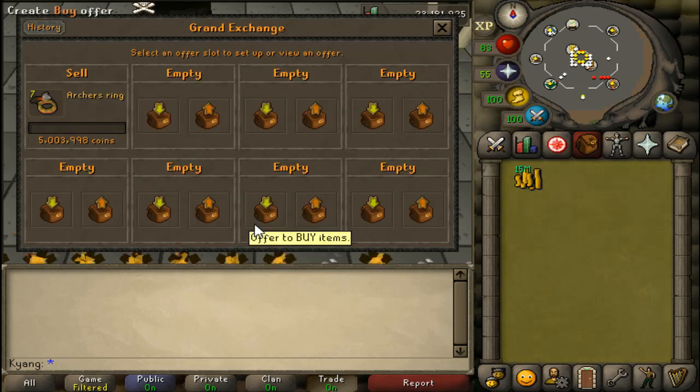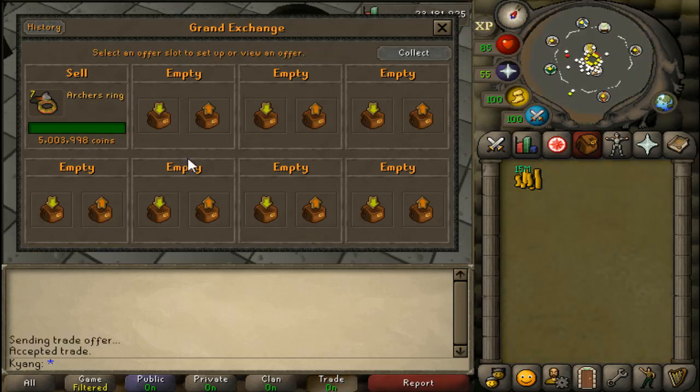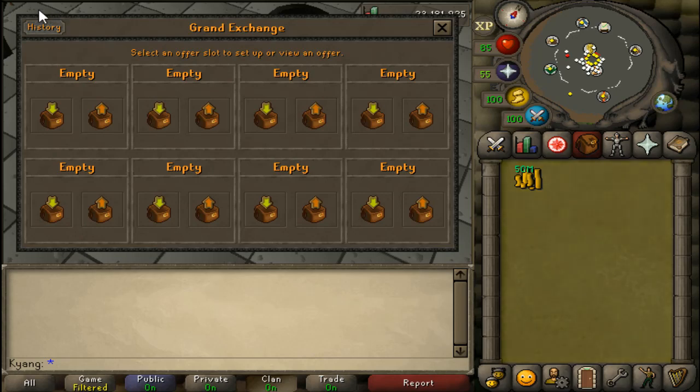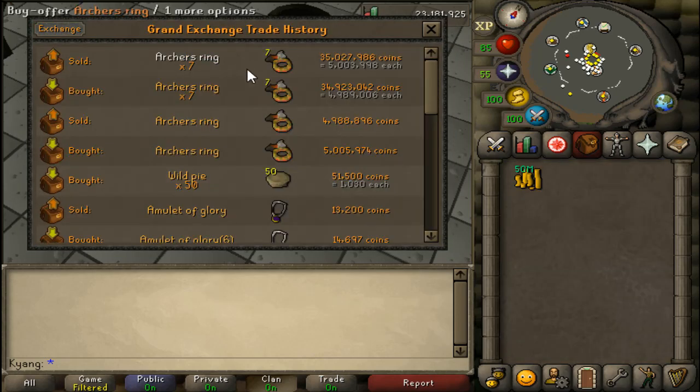I did used to do the plus 1 minus 1 method, but it's easier to get undercut doing that. Another flipper could come in and sell archer's rings for one GP less than you, and then you just have to wait longer for your items to sell — which isn't a bad thing, but I'm impatient and I like to make money as fast as possible.